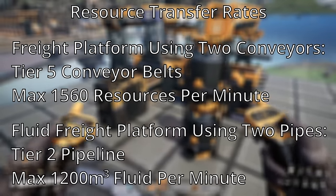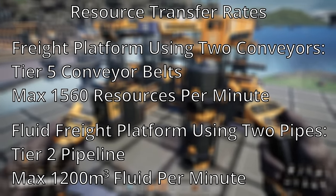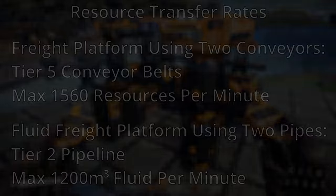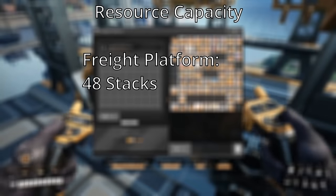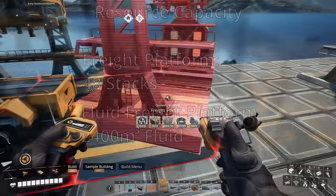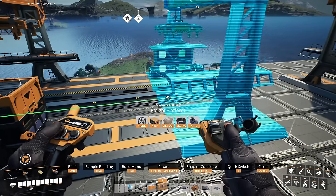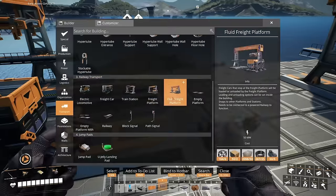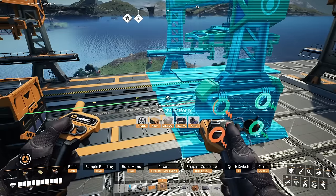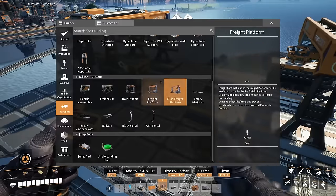With a fluid freight platform and a Tier 2 pipe you can push in or out up to 1,200 m³ of fluid per minute. A freight platform can hold up to 48 stacks of dry goods, and the fluid freight platform can hold up to 2,400 m³ of fluid. Both freight platforms can be placed with the inputs and outputs side facing whichever way suits your factory. Flipping the direction of a freight platform can be accomplished by scrolling the mouse wheel.